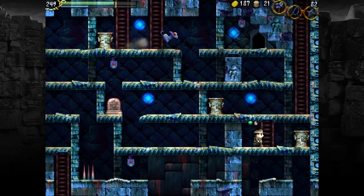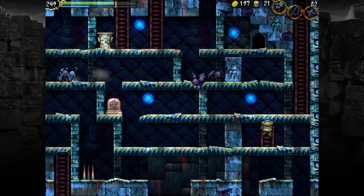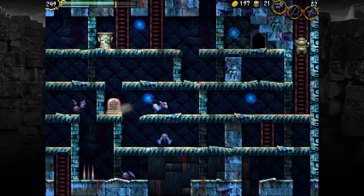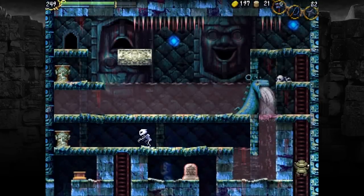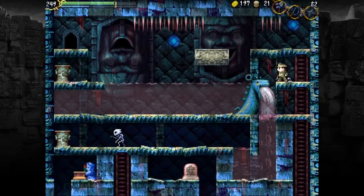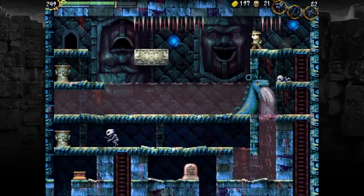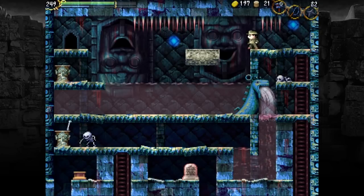In other words, the teleporter doesn't catch me and then I can go through the wall. Fair enough — well, not fair enough, this is horrible. Still pretty par for the course for La-Mulana bullcrap. What do you want to bet this water is poisonous to me even with the scale sphere? That's why there's a platform here. I don't want to step in it — I'd rather just be cautious.